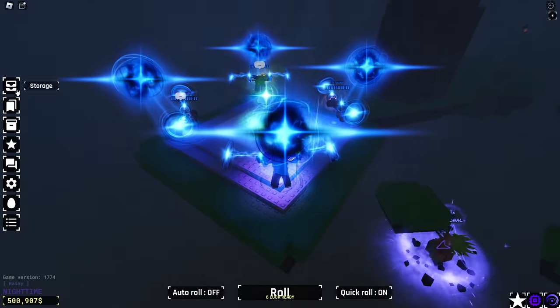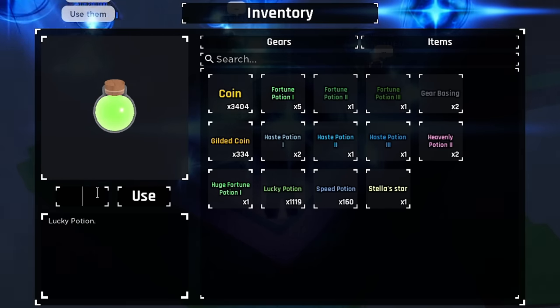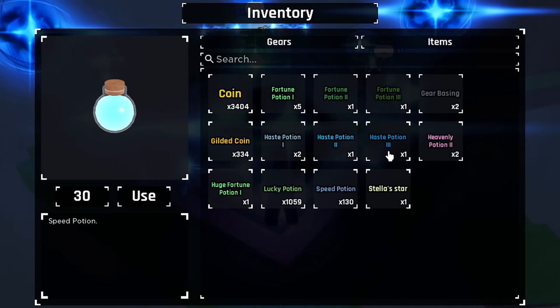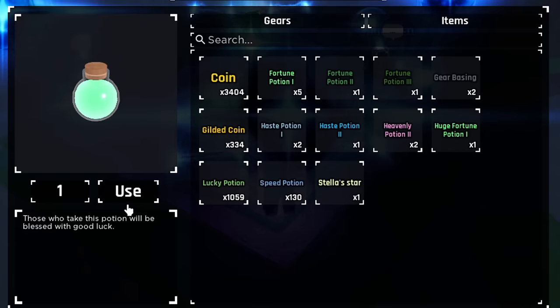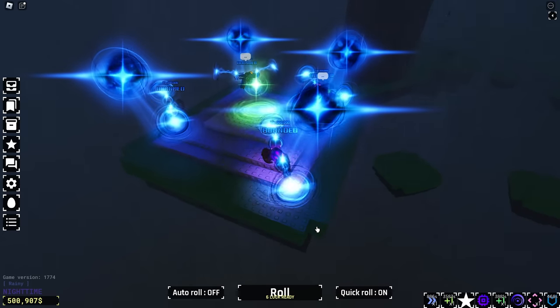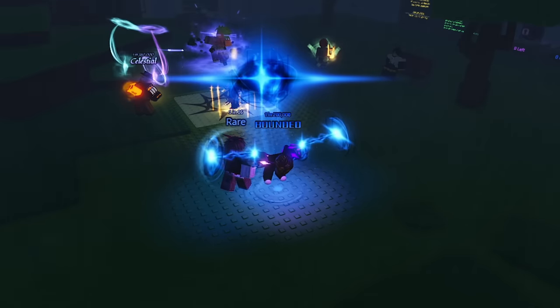It's go time! Okay, I'm ready. Inventory — let's do huge fortune three, lucky potions — set it to an hour. Let's do speed potions, let's do the haste potion. That's so many potions. I can't do fortune one — I think I'm all out. And the last one: Heavenly 2 potion. We do have the 6x luck. Let's collect the Obby. We have everything on — I'm ready to pop it.